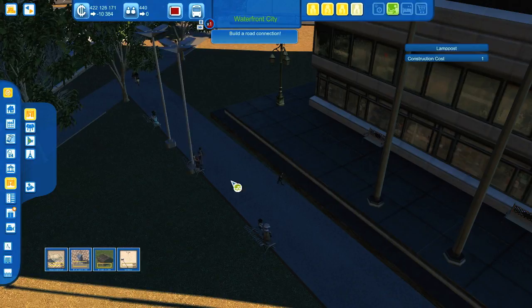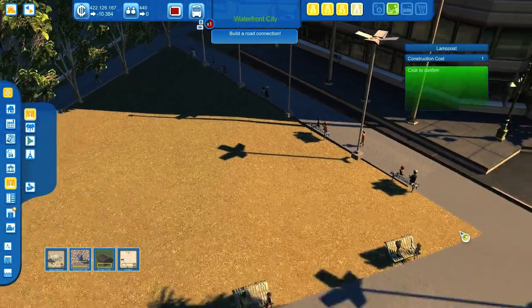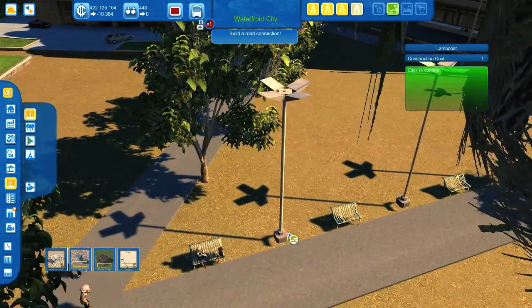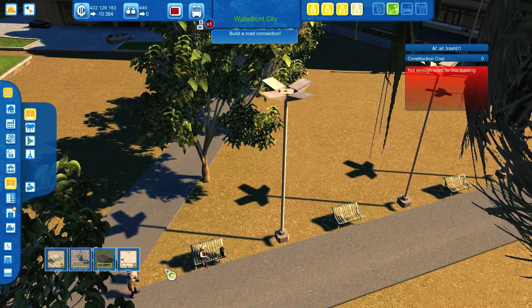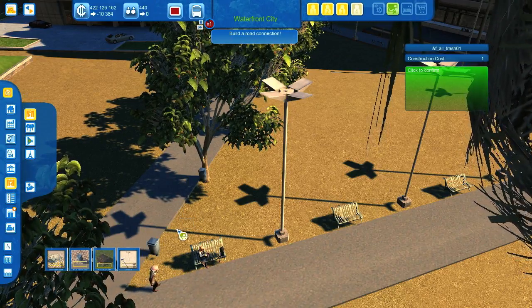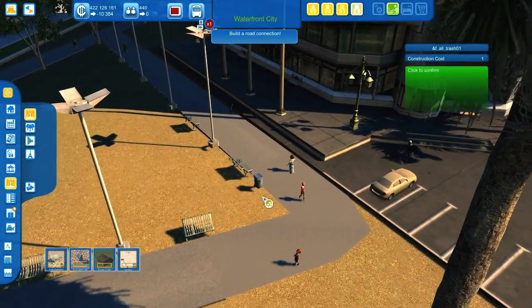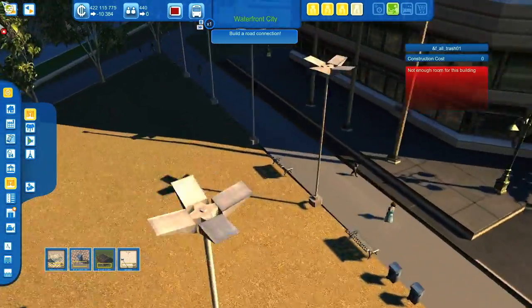Now we can put streetlights between them, like this. Also here. And finally, let's add some trash cans — maybe two of these guys over here.